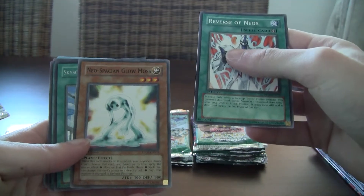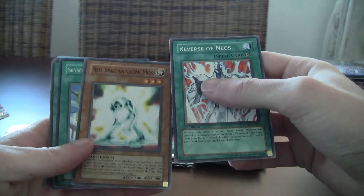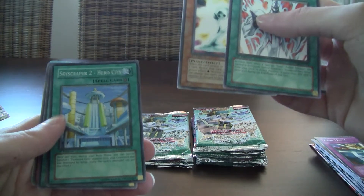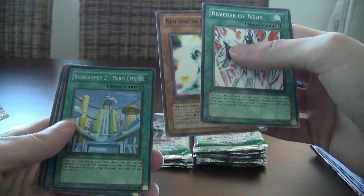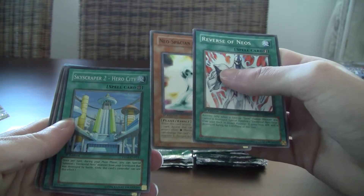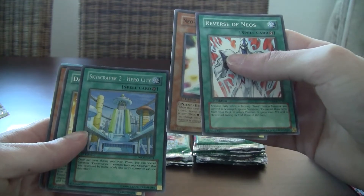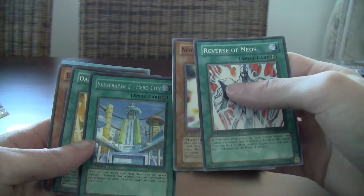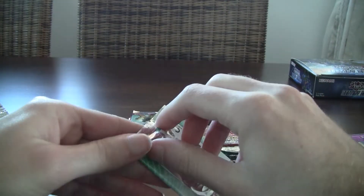Really good, immense scale. So we got Neospatian Glow Moss and we have a foil — I think this is the first time I've pulled this guy. And Skyscraper 2 Hero City. If I remember correctly, this was the first field spell that actually only works for you — or maybe it was together with the Crystal Beast one. Yeah, but this made it so it only works for you, it's not like a regular field spell that works for everybody. And they kind of changed that with the new rules where both people can have field spells, but I prefer the older ruling.